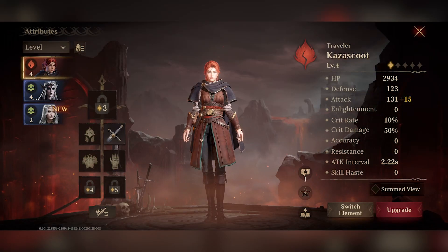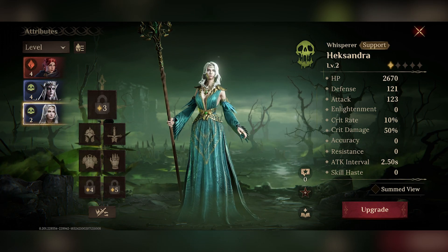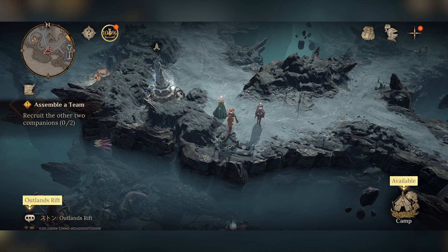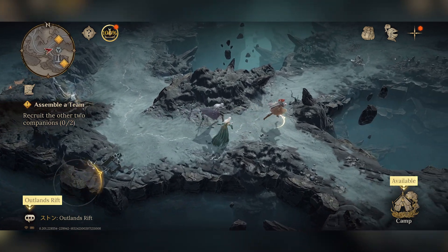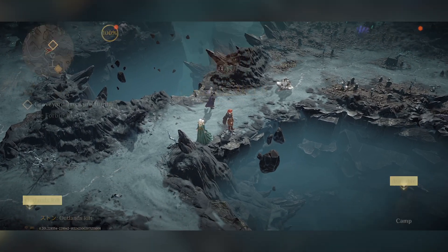These are the heroes we've got so far: our character of course - Kazaskoot, that's me - Notira, and then Hexandra. We've only just recruited Hexandra, but let's go through and head to get the other two.